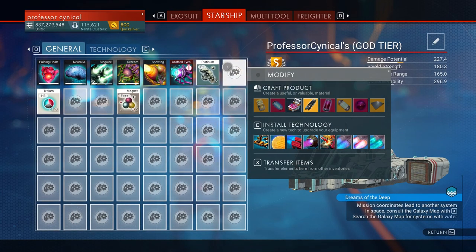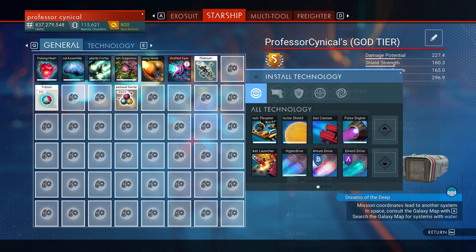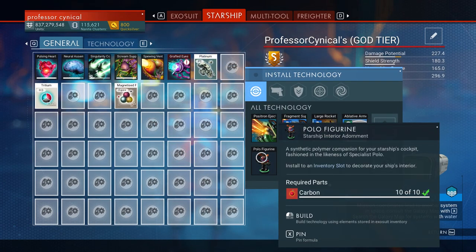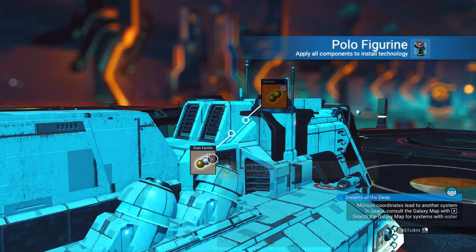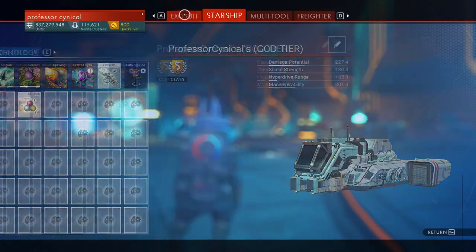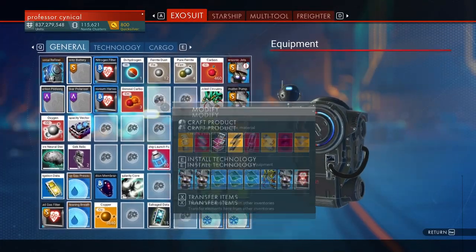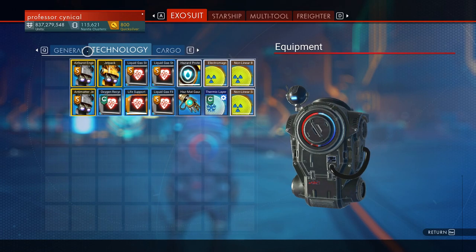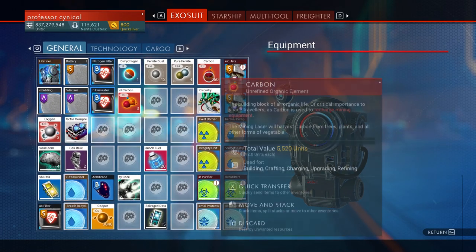Now what you need to do is go over to your starship and press E — or if you're on console, make sure that you're installing a new technology. It'll be right at the bottom there: polo figurine. You just need to have at least something you can put into it to build it. You don't have to completely build it — it'll still be there after this glitch is complete, just as long as it's physically installed in a module in your starship.